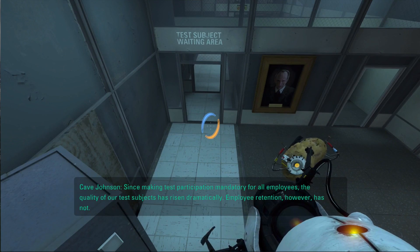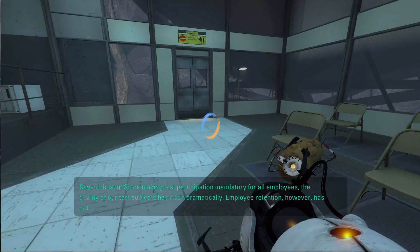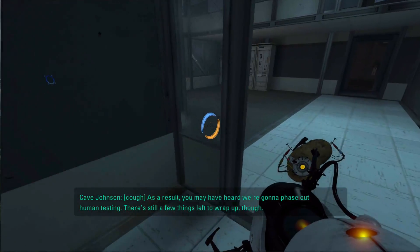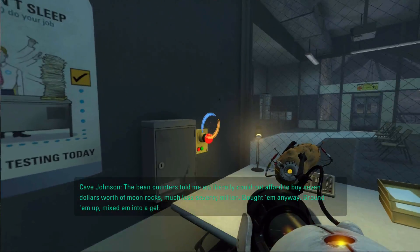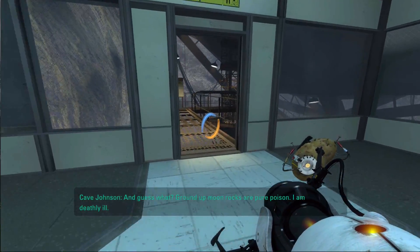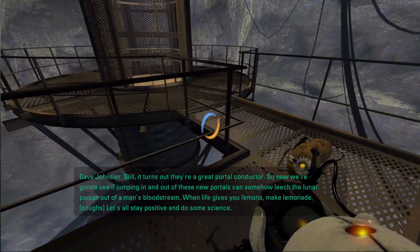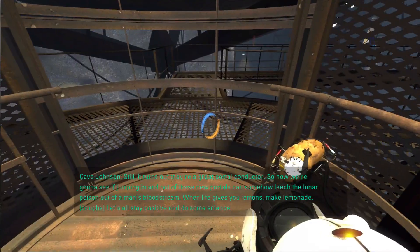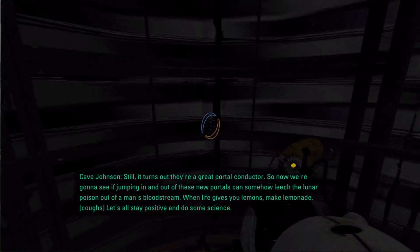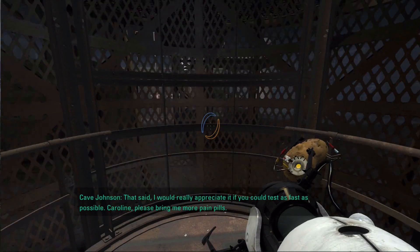Cave Johnson: 'Since making test participation mandatory for all employees, the quality of our test subjects has risen dramatically. Employee retention, however, has not. As a result, you may have heard we're going to phase out human testing. There's still a few things left to wrap up though. The bean counters told me we literally could not afford to buy seven dollars worth of moon rocks — much less seventy million — bought them anyway, rounded them up, mixed them into a gel, and guess what: moon rocks are pure poison. I am deathly ill. So now we're going to see if jumping in and out of these new portals can somehow leech the lunar poison out of a man's bloodstream. When life gives you lemons, make lemonade. Let's all stay positive and do some science. That said, I would really appreciate if you could test as fast as possible. Carolyn, please bring me more pain pills.'